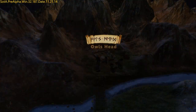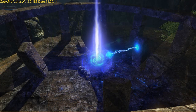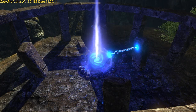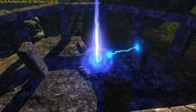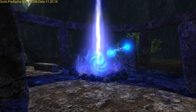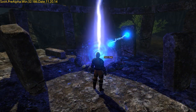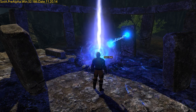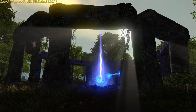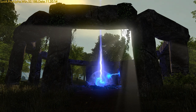Lunar rifts are ancient Stonehenge-like structures that provide a means of quick transport to various locations in New Britannia. Each rift you encounter will take you to one or more distinct locations depending on the time of day. Hovering your mouse cursor over the glowing orb within the rift will reveal its current destination. The Lunar Rift in Owl's Head currently rotates through seven different points of interest, one every 20 seconds.